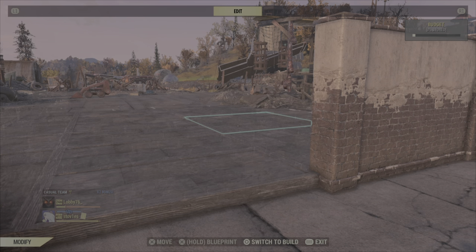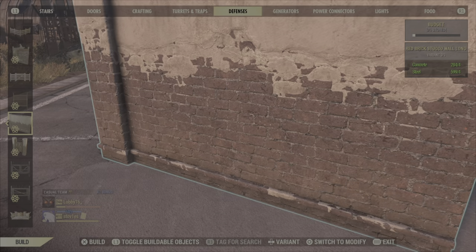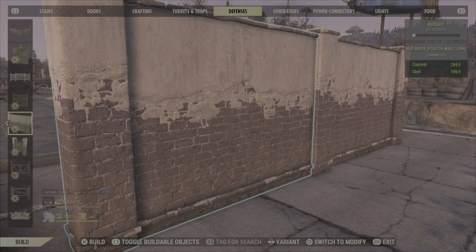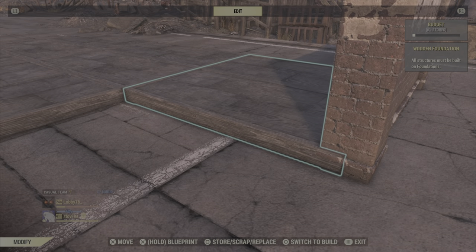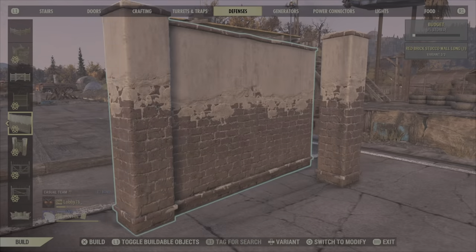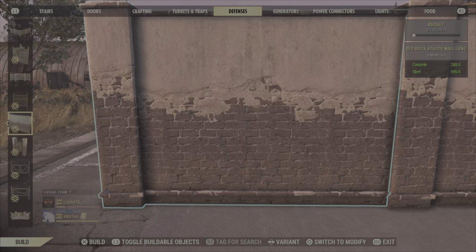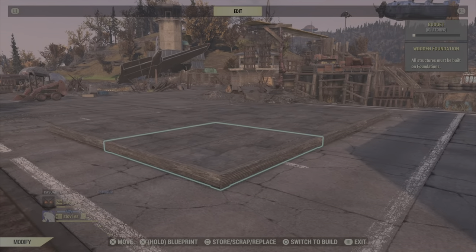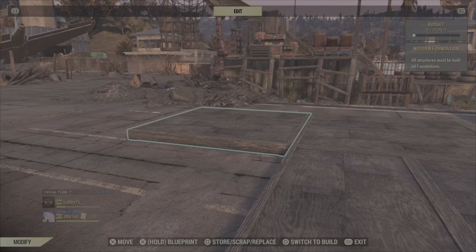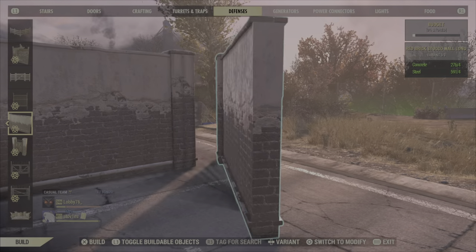What we need to do is delete these foundations, and now we're going to be able to place a wall. But if this one's in the way and we delete it, the wall is gone. So to avoid this, first we're going to build the wall, then delete these foundations — keep the middle one. Very important to keep the middle one. And now build up these walls.